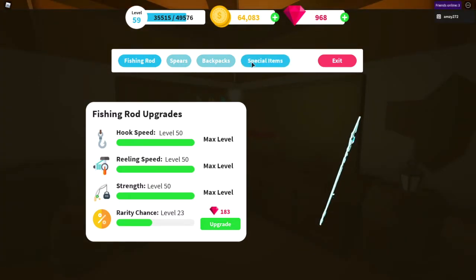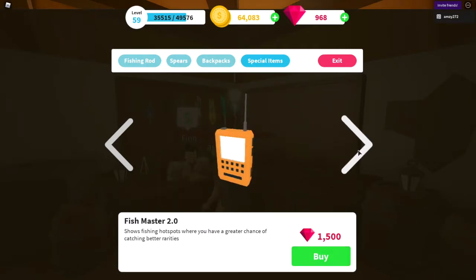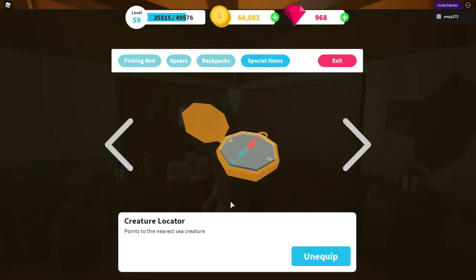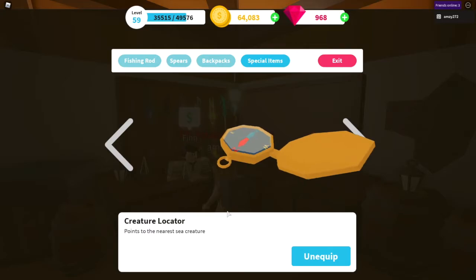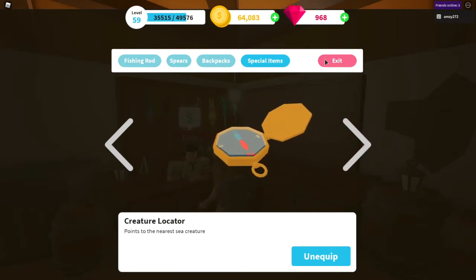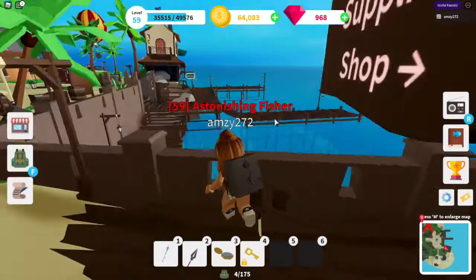Another thing: if you head over to the special items, the Fish Master 2.0 will be really helpful if you want to fish and get more XP, as it shows hotspots of better rarity fish. The higher the rarity, the more XP you get. There's also the Creature Locator - it doesn't show hotspots but has an arrow that points to the direction of the closest sea creature.